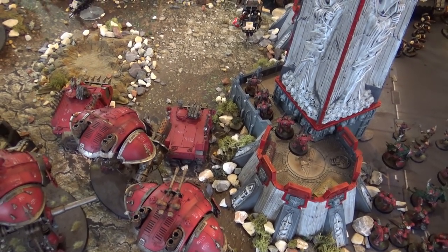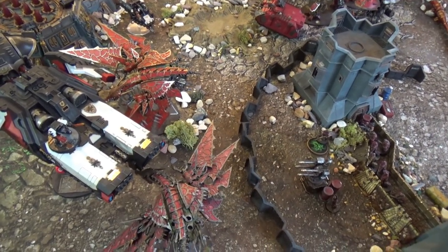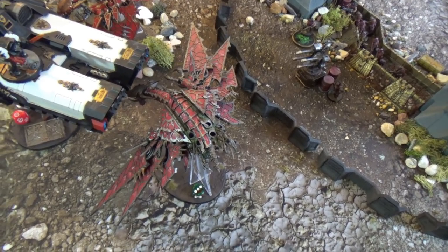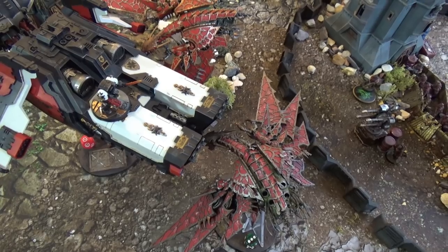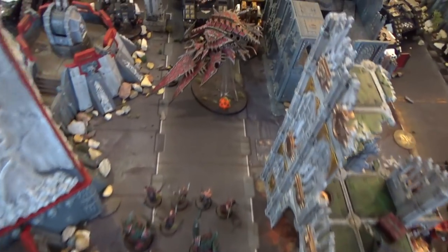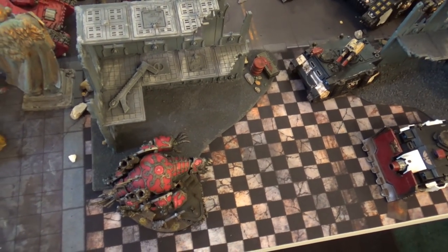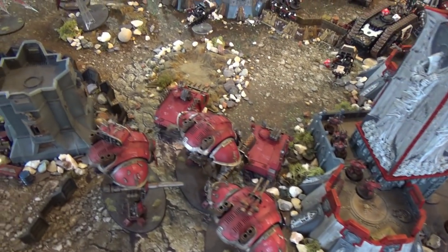Moving into Turn 1 assault for Chaos: both Heldrakes flew in — the first took six wounds from overwatch then lost three more in combat against the Assault Ram, but did deal three wounds back to it. The second Heldrake flew in here and killed one Sternguard, taking one wound back from the sergeant. The Maulerfiend rolled double ones on the charge, so that was a failure. That is all the shooting and combat — not a great deal done, but there are more turns and more reserves to come.